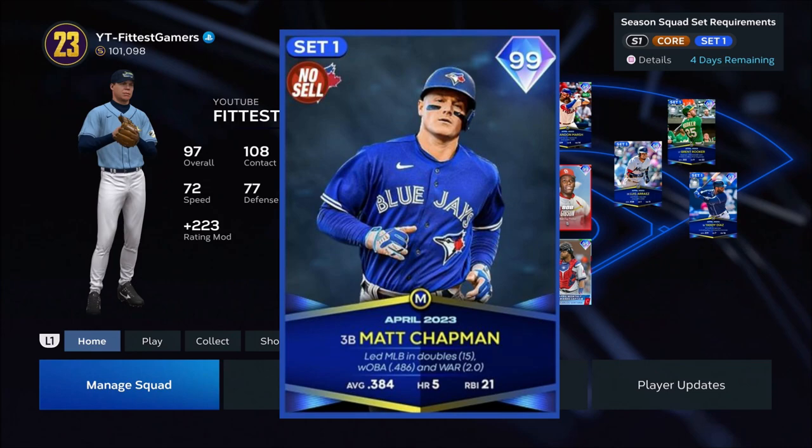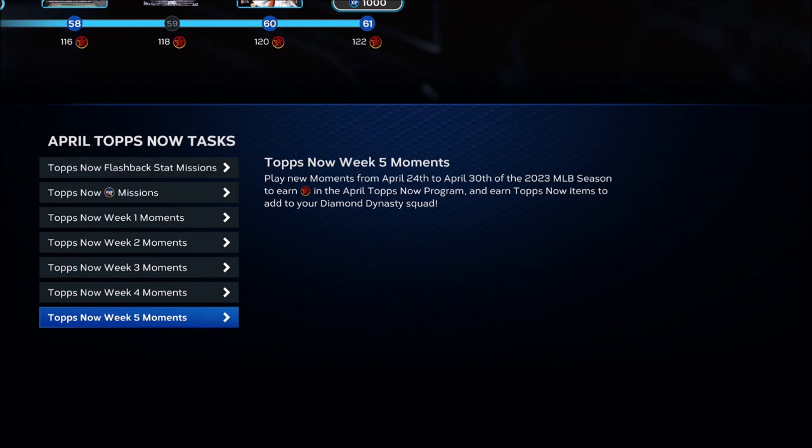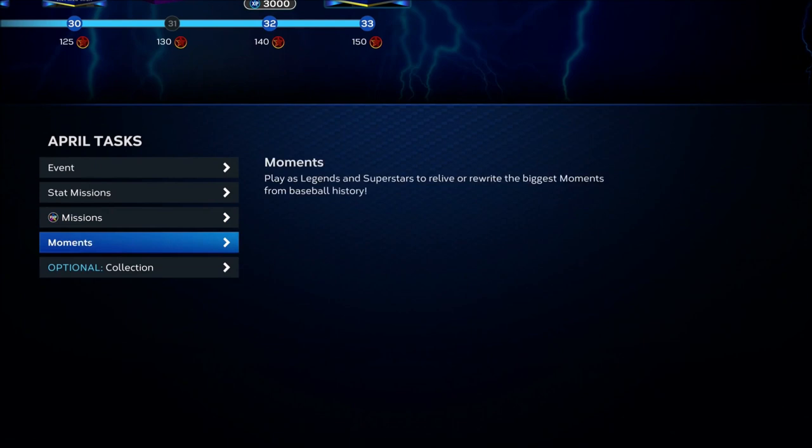First, go to Programs in the program tab, then go to Other Programs, then go to April's Tops Now. Make sure you complete every moment from week one through week five. You're going to want to get the XP from these missions. Once you get the XP and collect all the players, there are going to be eight players you can collect here — it says optional, but it makes the process a lot faster.